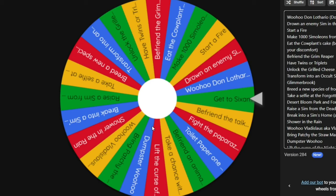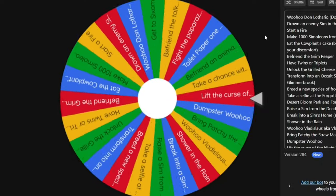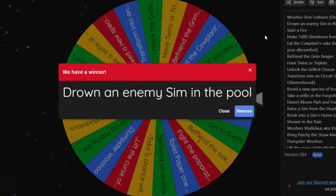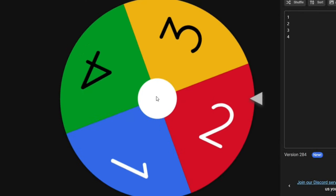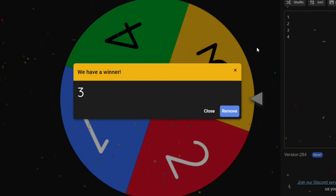I've added all quests to the wheel. The first challenge is going to be really hard because we're starting from zero and a lot of challenges require money. We spin the wheel — and we have to drown an enemy sim in the pool, which means we need a pool. I'm not going to remove it yet because we only remove it if we actually succeed.